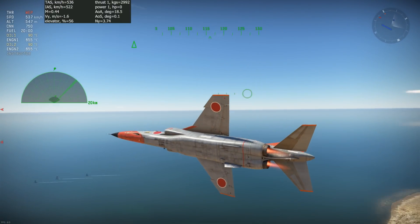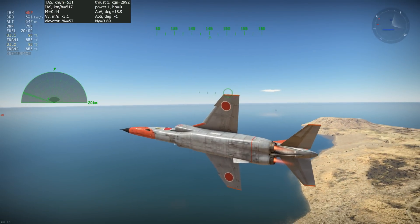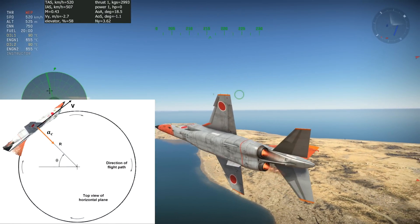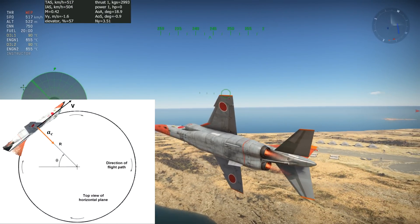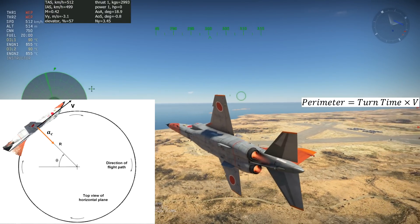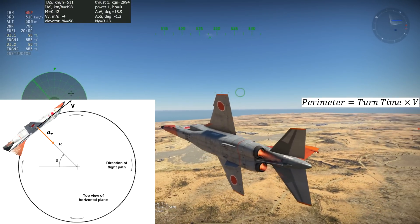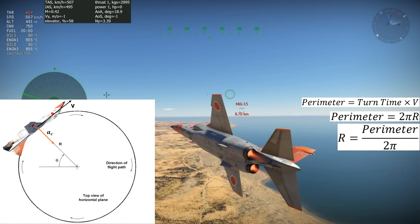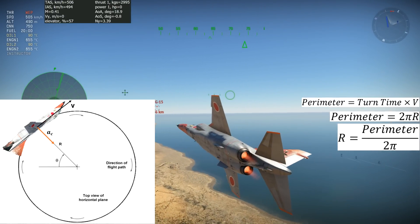Let's start by explaining the methodology for these tests. It's very straightforward. The testing gives the average speed and the time it takes to complete a 360-degree turn. With the speed and the turn time, you then multiply them to get the perimeter of the circle. Finally, the radius of the turn circle is calculated from the perimeter by dividing it by 2π. Without further ado, let's parachute right into it.